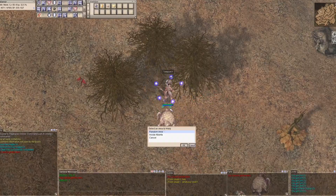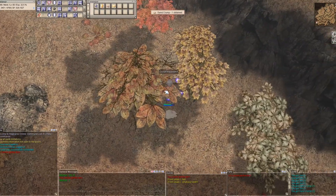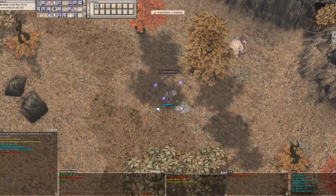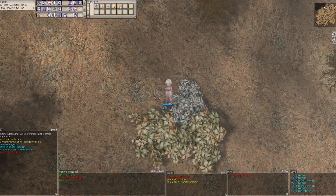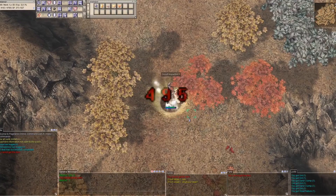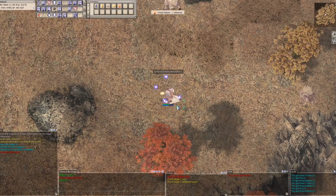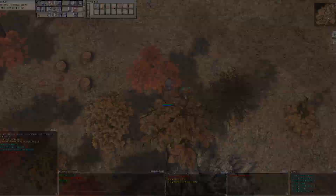When you teleport, you are automatically stood back up — you won't stay sitting if you teleport away. This is really useful to boost SP regeneration, because any time you sit down, the game will check if you can regenerate your SP.